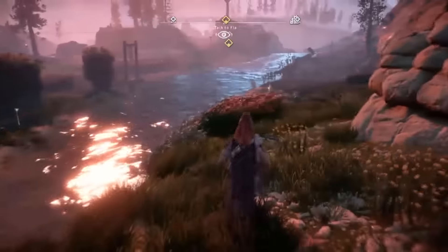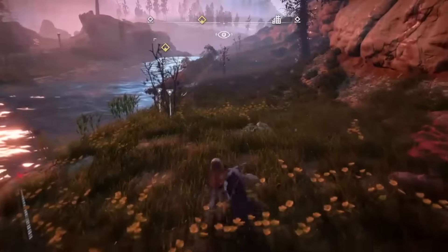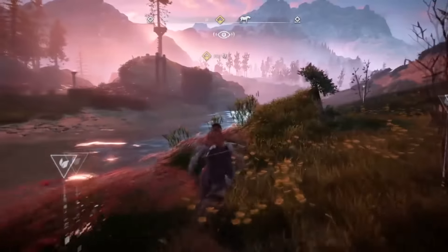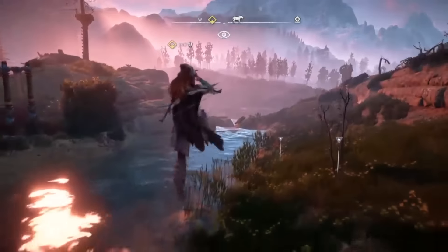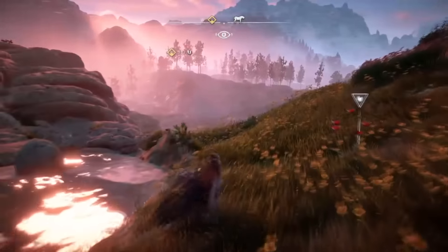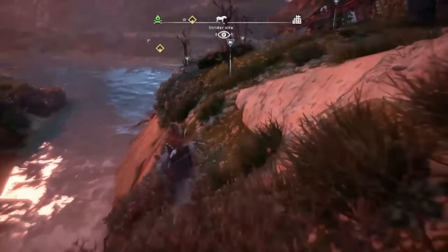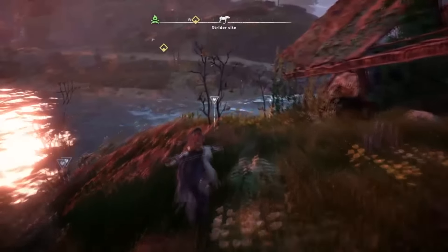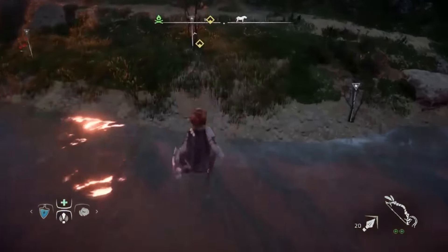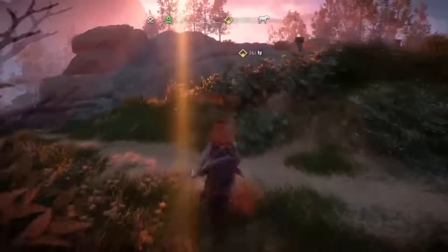We're gonna try to stick to the important ones. We want to make it as much like non-obvious things as possible. We don't want to give you things that we know you already know. They could be things you know, and we understand that, but just bear with us — maybe there's things that other people don't know. May or may not apply to the very first tip, which is to turn your freaking HUD off the always-on setting and change it to dynamic.